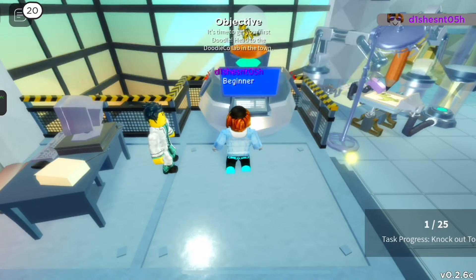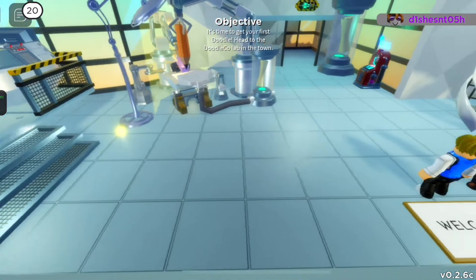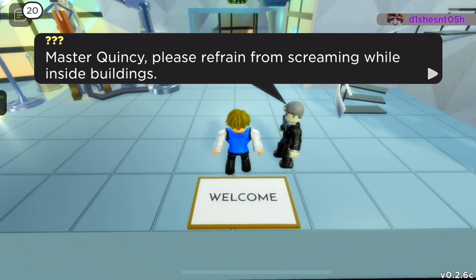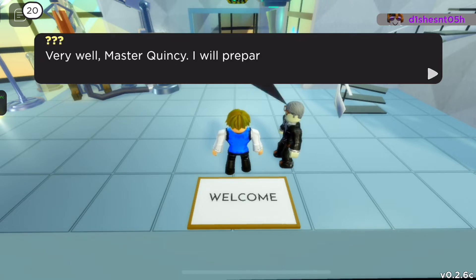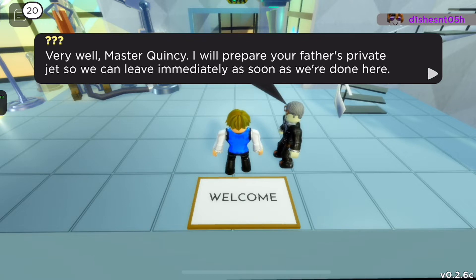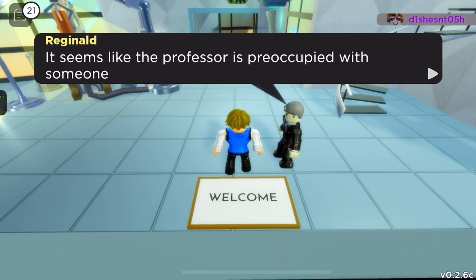Thank you for the money! The scientist says Tabo is powerful and to keep it safe. Then she healed my doodles. Suddenly someone barges in: 'I'm here for my rare doodle!' — that's a rival! Master Quincy, please refrain from screaming. They're only in town for the next hour.